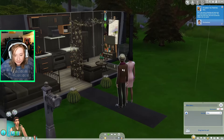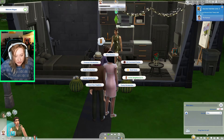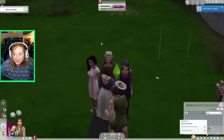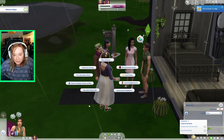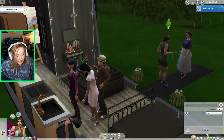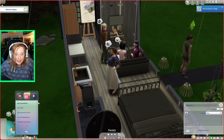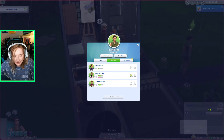The Welcome Wagon is here, so it's time to meet everybody. Friendly introduction, friendly introduction, friendly introduction. Would you all like to marry me and then die one by one? I'm gonna add them all on Social Bunny — that's how I get my friendship up fast. I could just make all of these people fall in love with me right now; it's really easy.